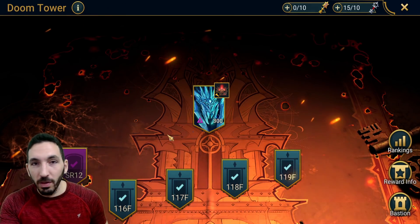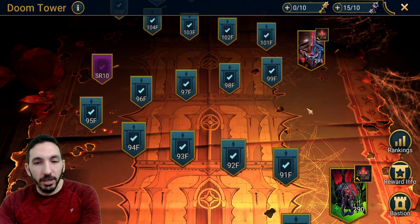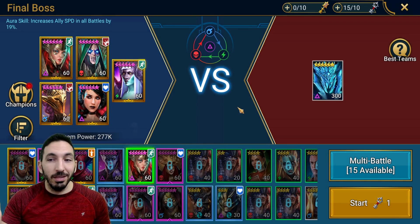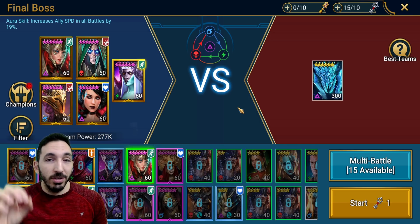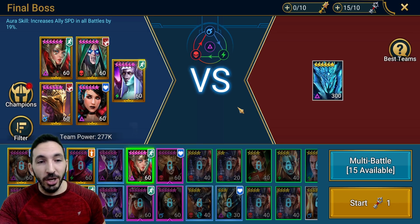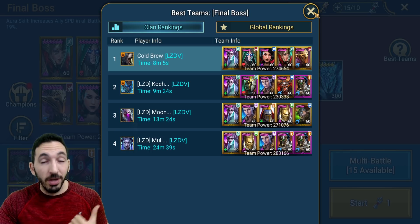Doom Tower is the new content we have right now. I went straight to the Hard Tower, making videos every single day on the harder stages I encountered. Finally, the Frostbiter — I stayed up until 5 a.m. to beat it. Managed to get a team that could beat it, but the Frostbiter had unreasonably high resistance even though I had an unresistible HP burn on her, which reduces her resistance. Even with that, I couldn't get anything through with about 400 accuracy on all my champions that apply debuffs. I beat her with the unresistible HP burn just slowly. Eight minutes was my best run; the first run was 10 minutes.